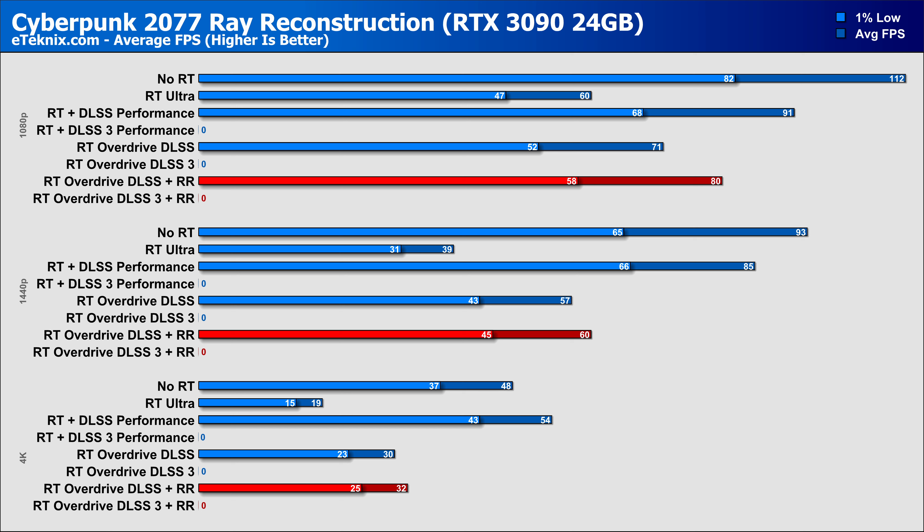The RTX 3090 still sees some decent numbers at 1080p, with a 13% increase in performance by enabling reconstruction, while 1440p still remains at good levels with a 5% uplift. 4K is playable at 32fps with reconstruction enabled, though more demanding scenes may see some slight stutter in the dips and 1% lows. The 3080 Ti also sees solid increases: 12% more with reconstruction enabled at 1080p, a smaller 5% at 1440p, and a slightly larger 6% at 4K — just on the border of playable, though a few tweaks could see that increase without sacrificing too much visually.